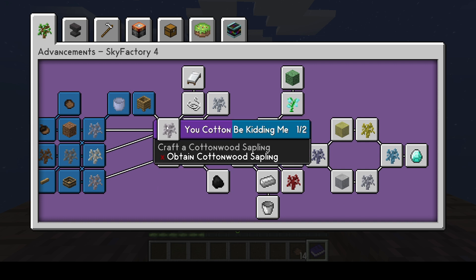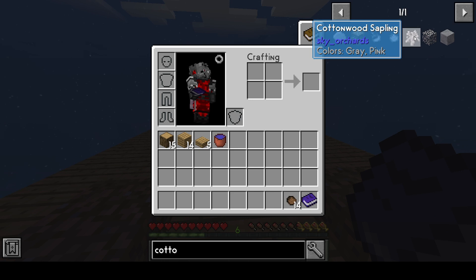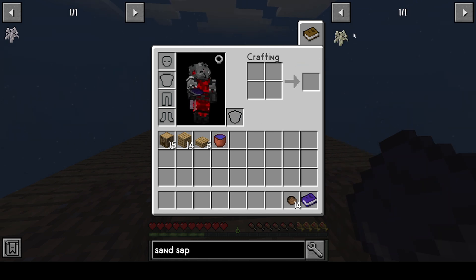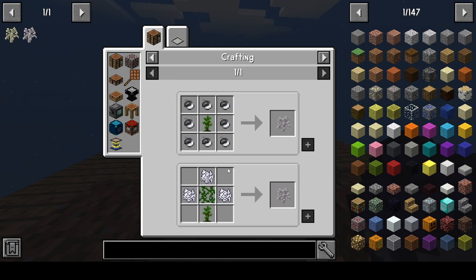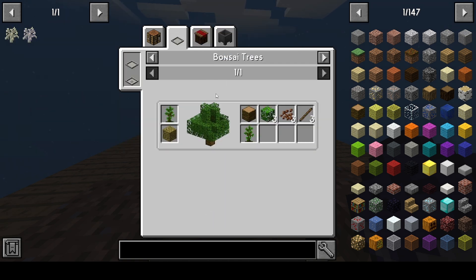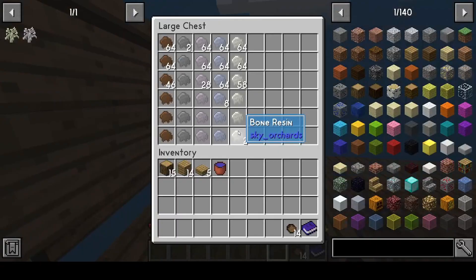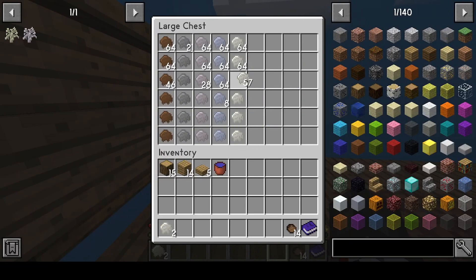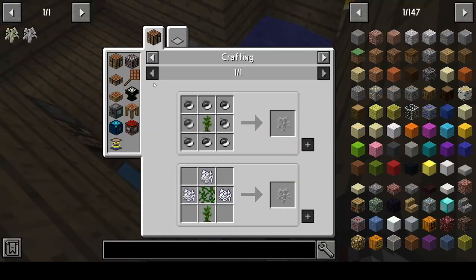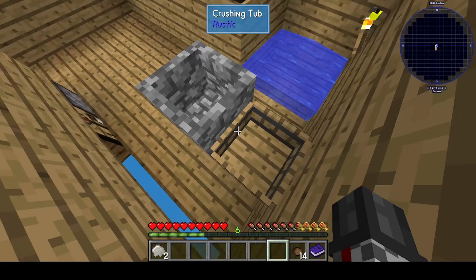First things first, I need to get cottonwood and sand — so a cottonwood sapling and a sand sapling. If I move those over here, I need vines from trying a jungle sapling. I need two jungle saplings, which I get from putting a clay sapling into mud, which I get from putting dirt.